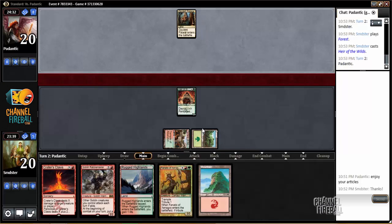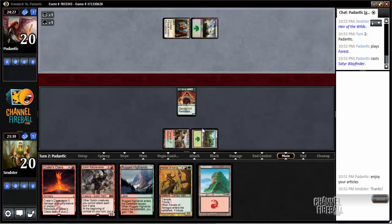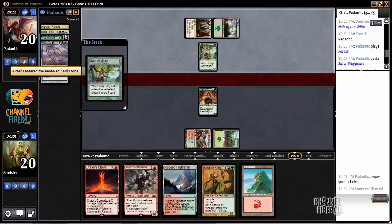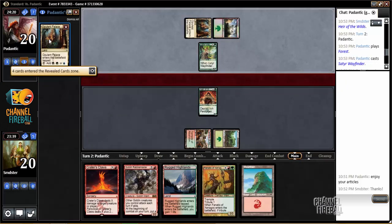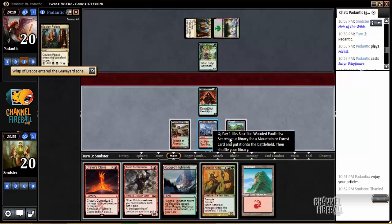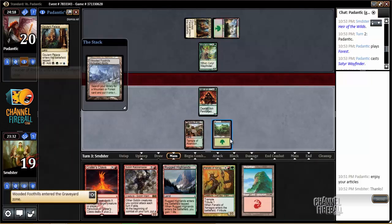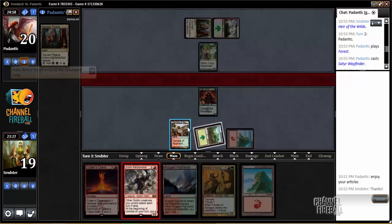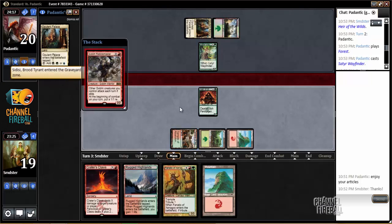It looks like he's probably playing a Sidisi Whip deck. Yeah, that looks very Sidisi Whip-ish. So I found an Opulent Palace there, and now I think we'd rather not draw more land, so we'll go ahead and fetch and try to Rabble Master him.